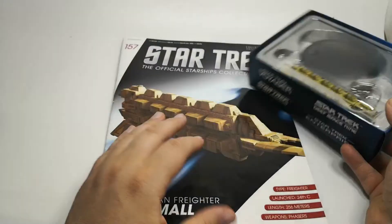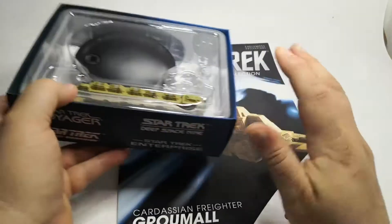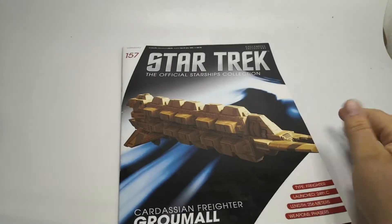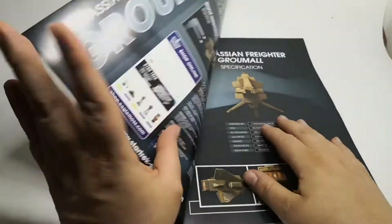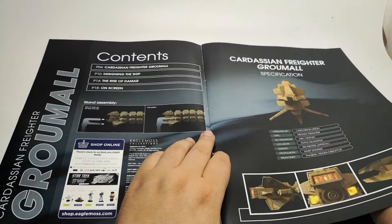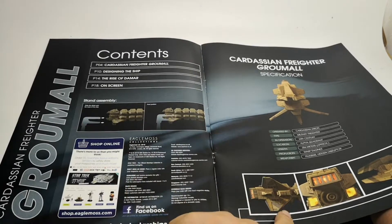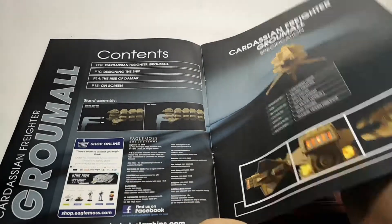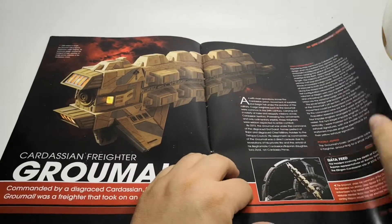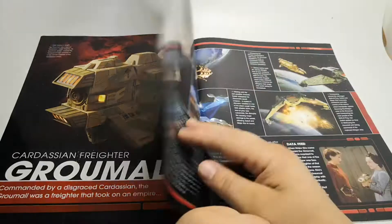It was Gul Dukat's one where he was sort of de-promoted to it. It's a Freighter, 25th century, Cardassian, Alpha Quadrant. It has warp engines, phasers, and this version has a hidden disruptor which they salvage from a planet defence system. So there's a bit of in-universe information about it.